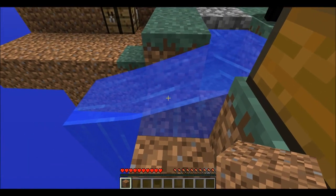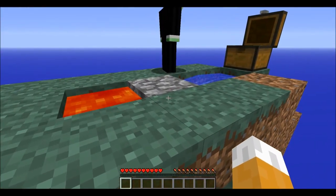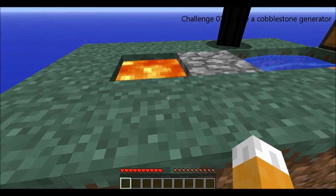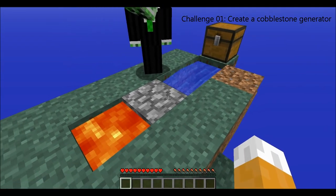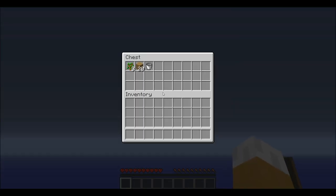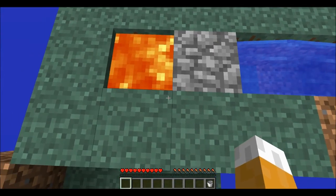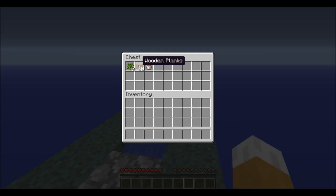Oh boy, how's that cobblestone generated? I didn't want that. Just had to update the things next to the wall. Best method for this is to probably use the bucket, pick up the lava, and then get the cobblestone, so you don't lose any cobblestone and you get the most out of your tools. It is a long task.